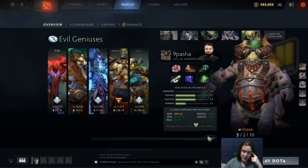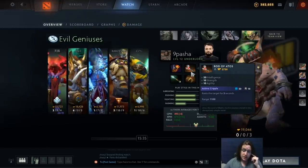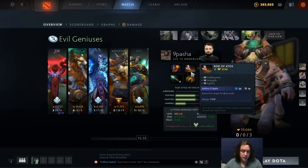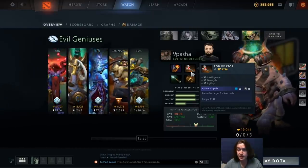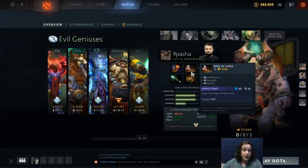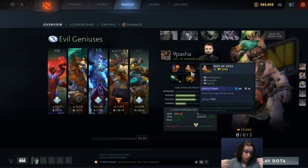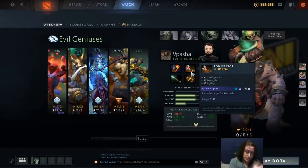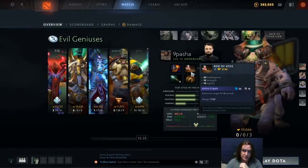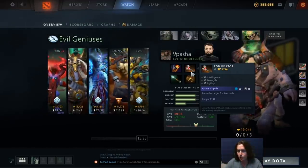The first thing that stood out to me in this game is that the very first item Pasha went for was a Rod of Atos. You might be wondering why you'd go for a Rod of Atos on Underlord instead of something like a Pipe of Insight or Mechanism, because generally this hero likes to build tanky and frontline. You can pair Rod of Atos with Pit of Malice — use the Pit of Malice, then Atos, and the Pit of Malice will proc again, essentially disabling somebody for 6 seconds or something ridiculous like that.